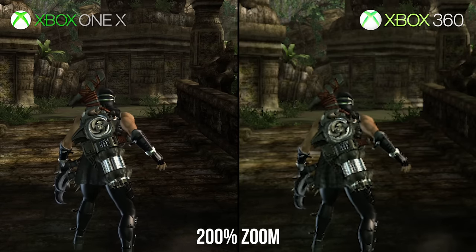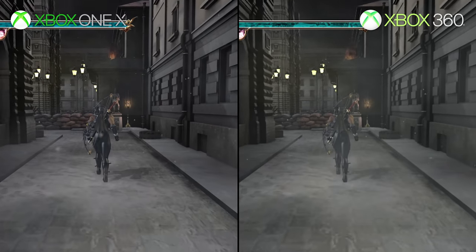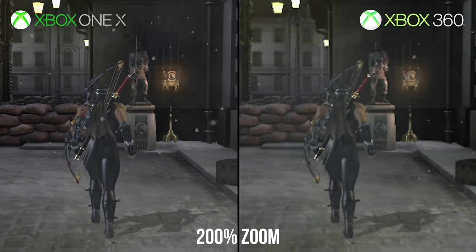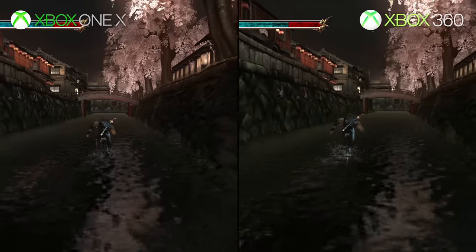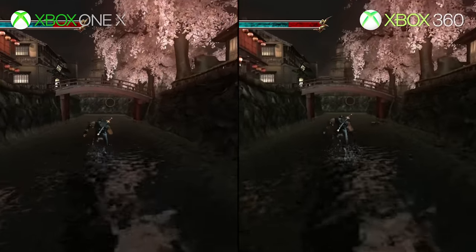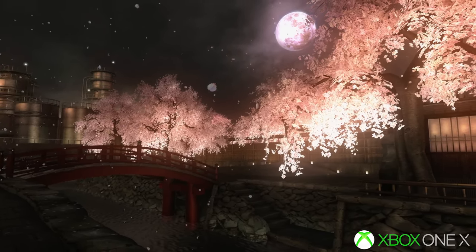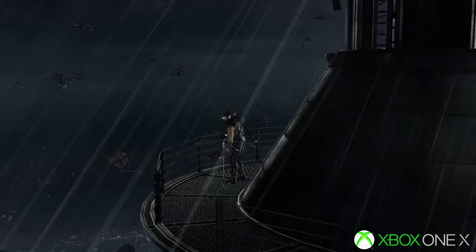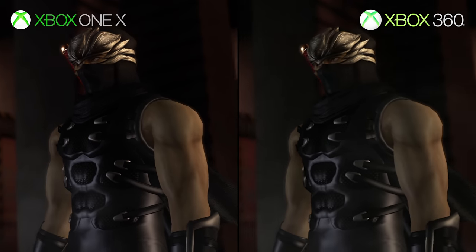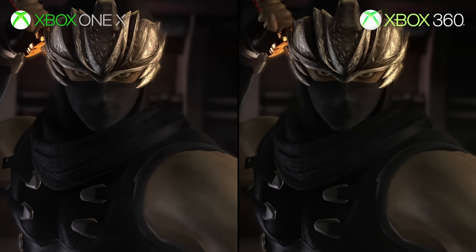It just so happens that the game's visual style is very well suited to higher resolutions. Rather than pushing next-gen effects and post-processing, Ninja Gaiden evolves the simple and clean style Team Ninja had become known for. As a result, at 1755p the game is now quite a sight to behold — texture filtering is massively improved, aliasing is nearly erased, and character models are super clean.